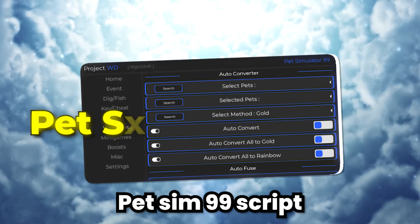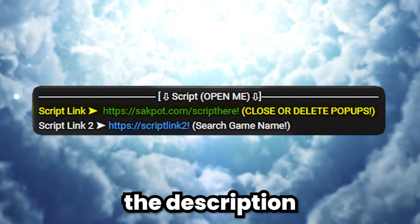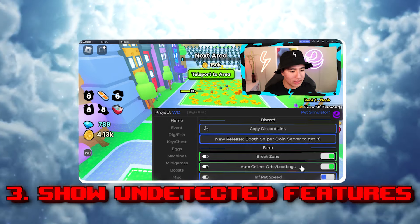In order to get this keyless PetSim99 script called WD Hub, go to the first link in the description. I'll be showing you guys how to get the script, how to execute it, and then showing you all the features.